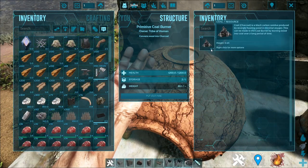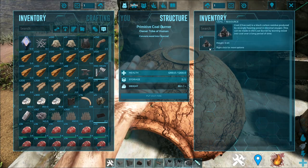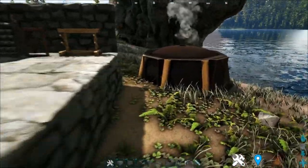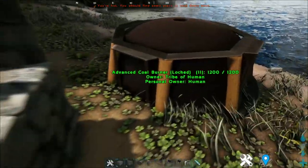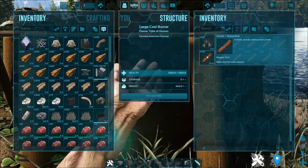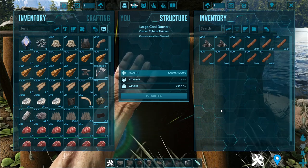As you can tell from the start of the mod showcase, it has not created much coal. But don't worry — once you've created the blacksmith workbench, you can create the advanced coal burner, which is able to make more coal in bulk, and if I'm not wrong, it's slightly faster as well.